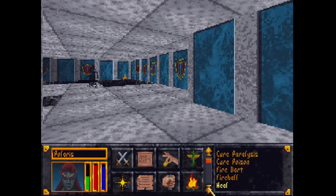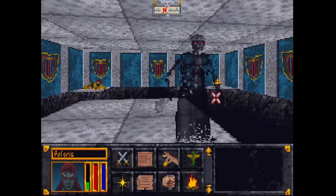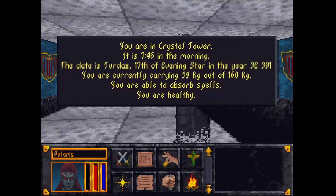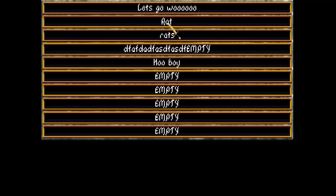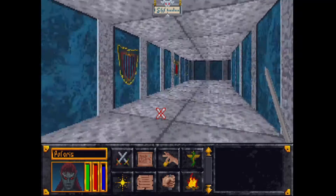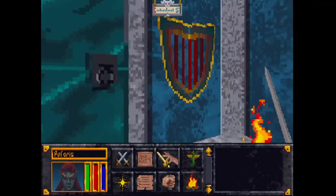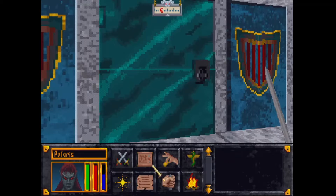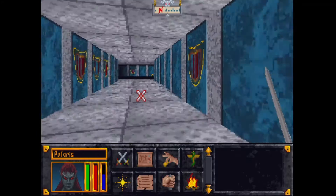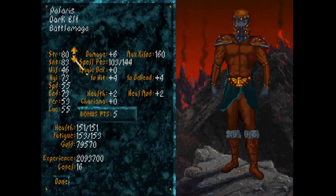We have Shalador's Mirror — spell absorption. Let's keep going. We might just want to have Shalador's Mirror on in general while we're walking around here, just to be on the safe side. All right, five bonus points! Yay!